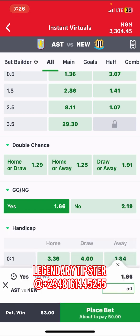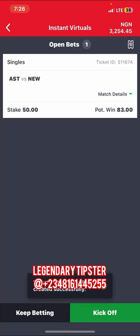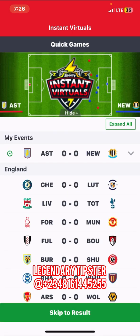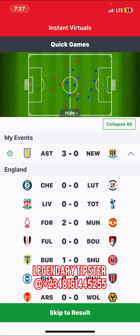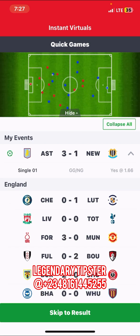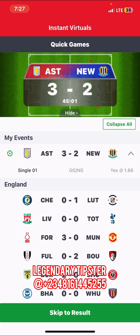This one is 1.66, and you can still play it, but you need to be very careful and sensitive so that you will not lose your money. Anytime you are staking, make sure you maintain a good staking plan. One thing I always tell you about my instant visual tricks is that these are AI machines — they are controlled by AI.